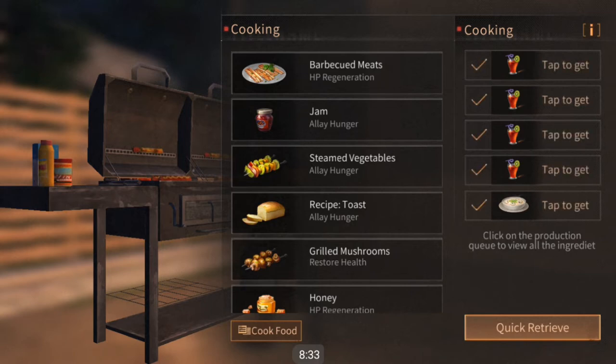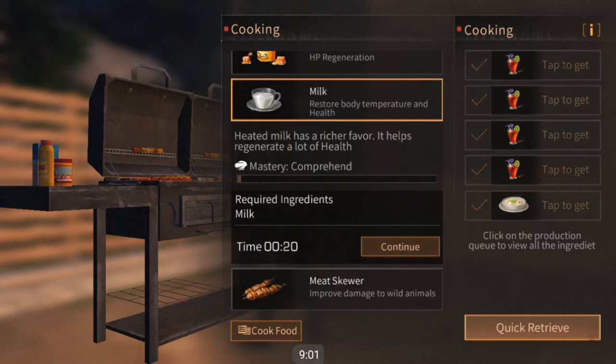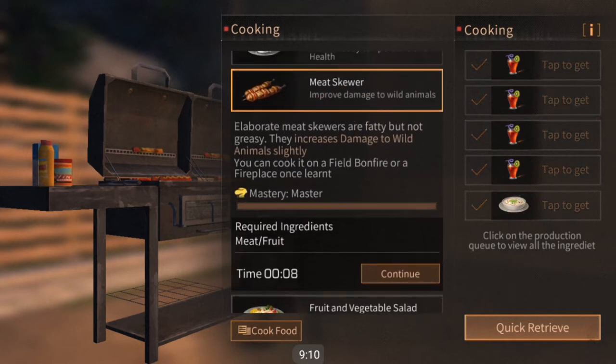Moving on to the rest of the foods: milk is basically like hot water, mostly used for heating up your body, but it's also pretty good for regenerating your health — and please don't confuse health with HP. Health is more like a sickness status rather than an injury.